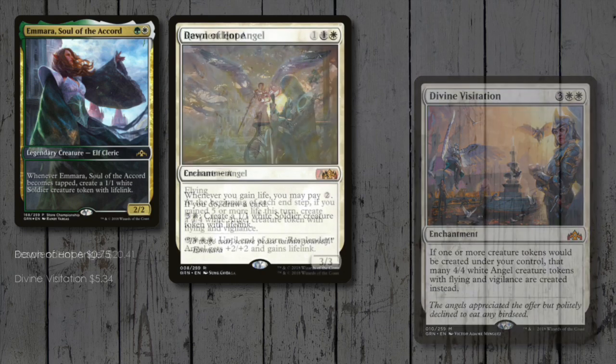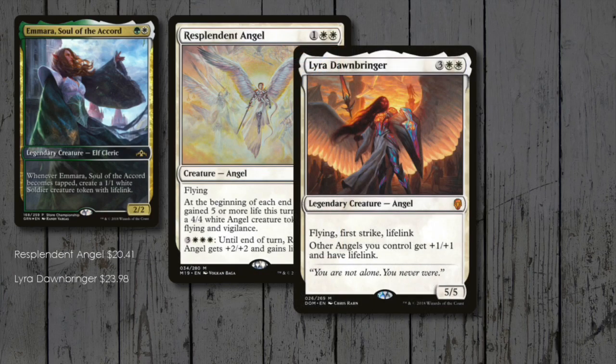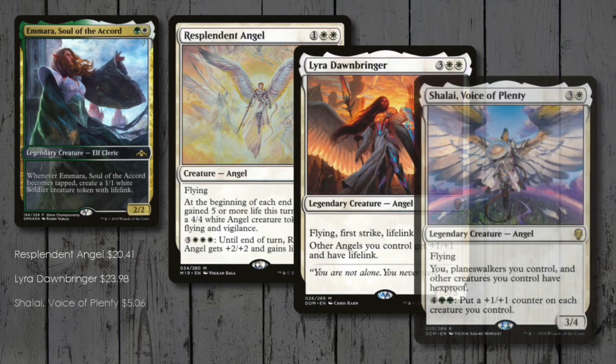Since we're creating angel tokens, why not throw in a few non-token ones too? Resplendent Angel can also make its own angel tokens! Lyra Dawnbringer buffs all our angel tokens up to 5/5 and gives them lifelink to boot! Voice of Plenty helps to protect the army we've amassed by giving them all hexproof, but remains vulnerable itself!